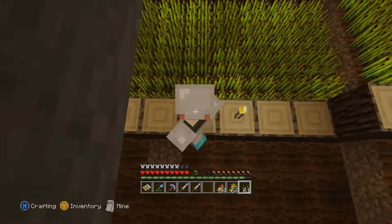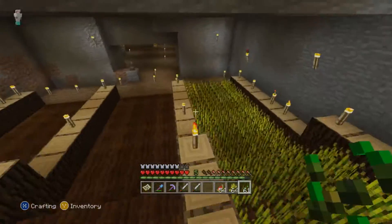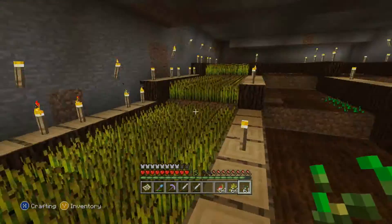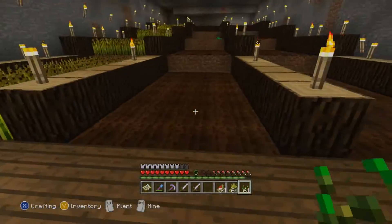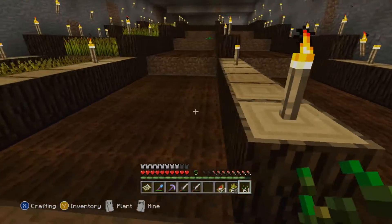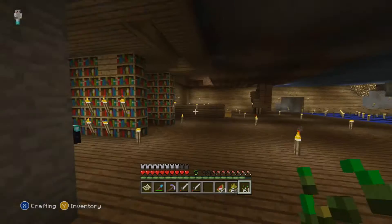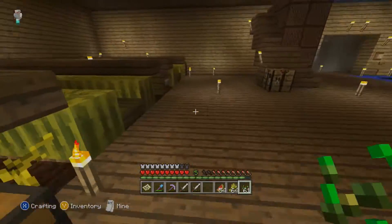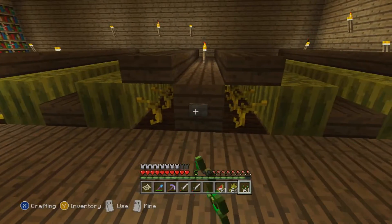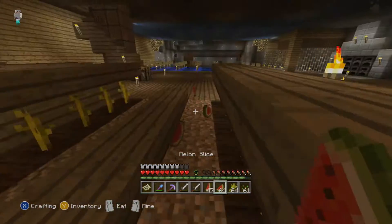It's seven long and four wide, so that should be thirty-two per section, and I have two, so I should get two stacks every single slot. This is supposed to be six stacks of wheat every single time, and for whatever reason I was only getting like a stack and a half — so I was getting cheated pretty hard. This is my little melon farm — just collect all the melons you need.